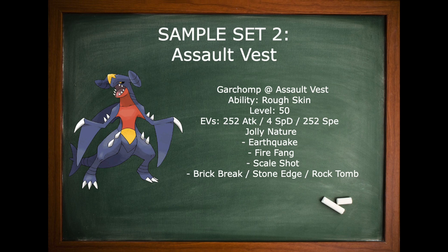These are not the only options Garchomp could use. You could use a Stealth Rock set — just take out Swords Dance, put in Stealth Rock, and that's usually a perfectly fine set. Or you could use an item like Choice Scarf or Choice Band instead of Assault Vest, and those are also fine sets.